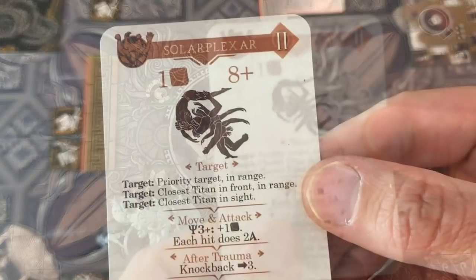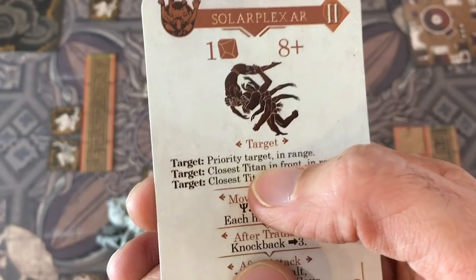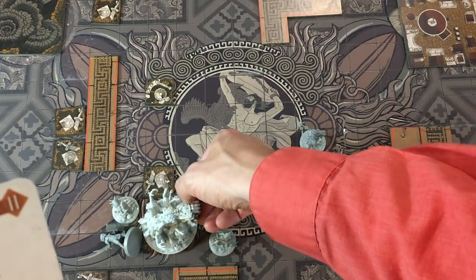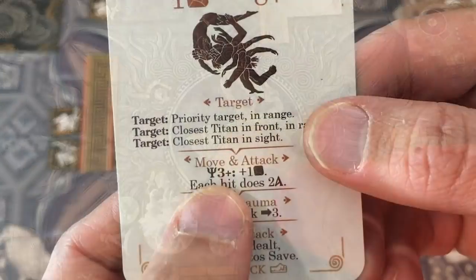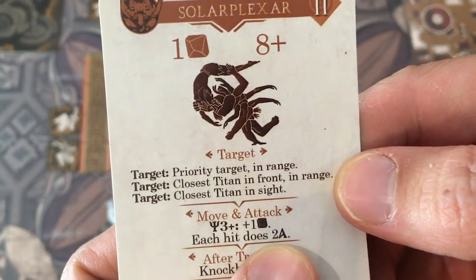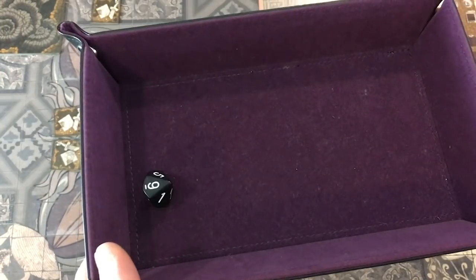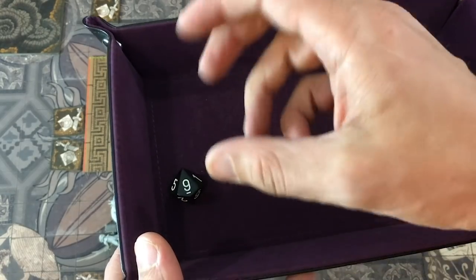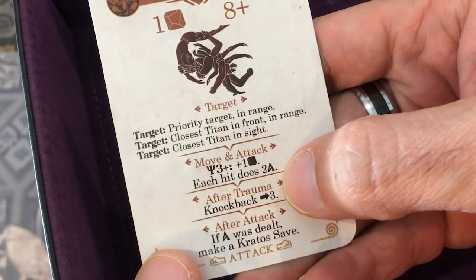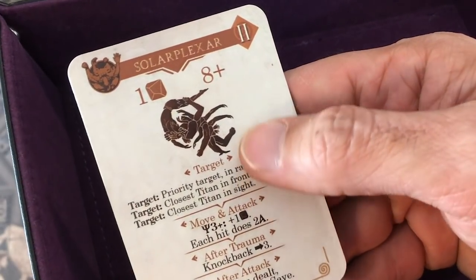We go right into the Primordial's turn. We're doing a Solar Plexer — only one die and a high roll needed to dodge. That means it must be really nasty. It targets the priority target in range. He's going to turn around and attack her. Thank God she does not have three-plus fate, because it would have been plus one die, and each hit here does two damage — not one. She's rolling a single save with her Sail Spolas armor, so she needs a seven, not an eight. And she rolled high enough — an amazing result. After trauma effects and knockback would have applied, but she didn't suffer any trauma or damage. Solar Plexer does nothing.